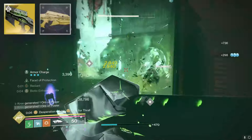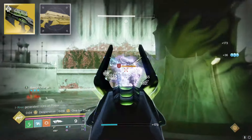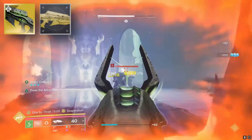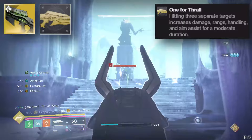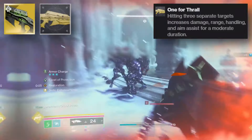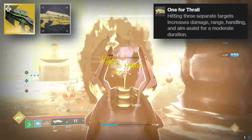It's already a 720 auto rifle, but with Desperation it's taken up to like 900 RPM — SMG territory, but it's an auto rifle and it's exotic. It hits nasty explosions that get buffed by the new catalyst, and One for Thrall gives a 35% damage buff. This thing is going crazy right now.